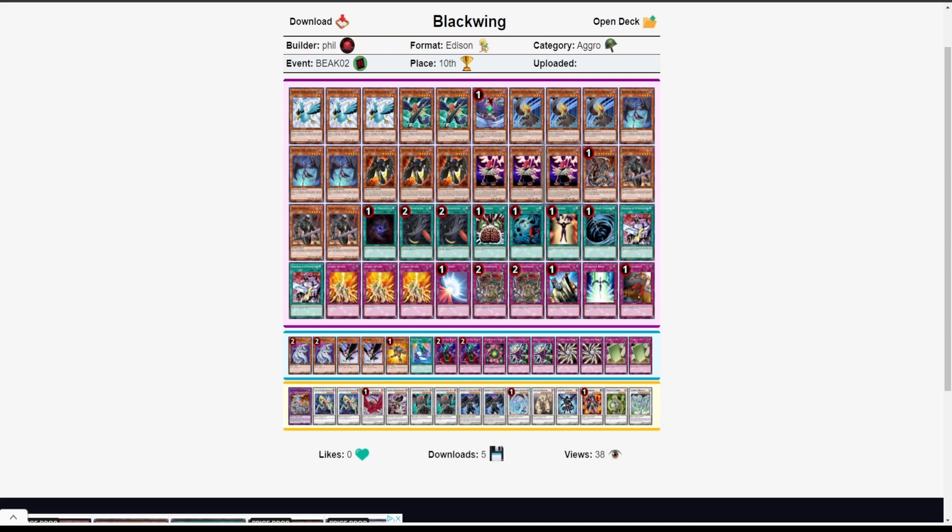Even in the Blackwing mirror, you have Value that can get around Oppression — you're really only negating Blizzard, since Bora coming down isn't that relevant in the mirror. You're really just hitting Dark Armed and Blizzard, and that's not really an effective strategy against the Blackwing mirror. One thing important to note is Sirocco is the comeback card in the mirror — you put it on the board, take all the opponent's attacks, and make a big Sirocco attack over their Armed Wing. That's something you can normal summon.